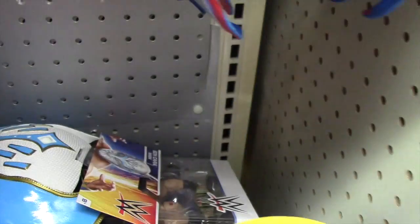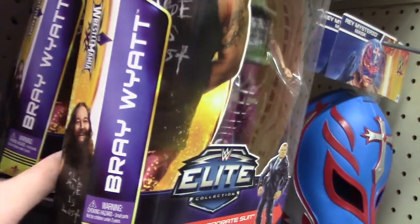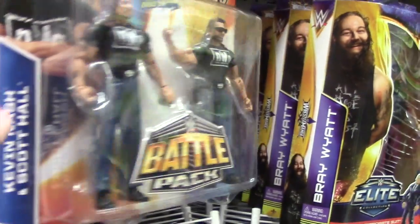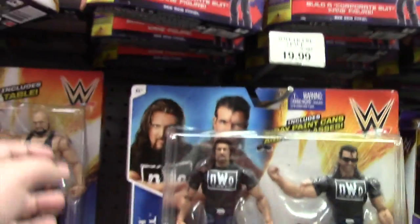And then in the back, Sin Cara masks, Brock Lesnar, a lot of Paul Heymans — I mean, excuse me, Bray Wyatt. Paul Heyman build-a-series. Of course, the two-pack of Scott Hall and Kevin Nash, and I really want to get this one to get signed at WrestleMania. They have the Shawn Michaels and Undertaker which I've been seeing all day. The Usos — excuse the kids in the background, annoying kids.